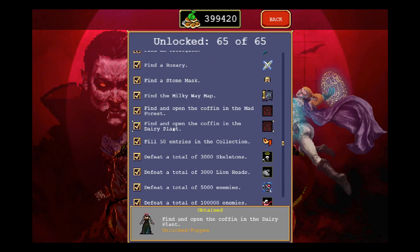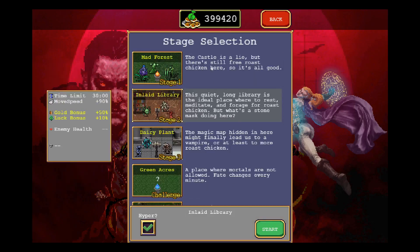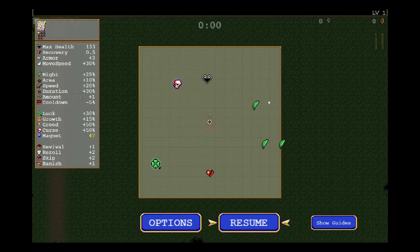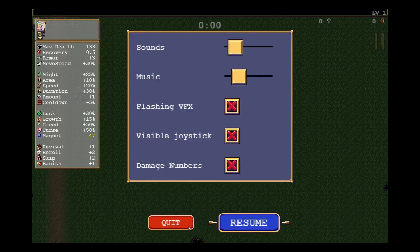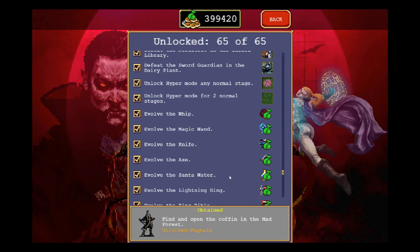Here's how you find the character: you need to find and open the coffin in the Mad Forest. Take any character, go to the Mad Forest, press Escape and you will see a question mark — I believe it's in the top right. As you get close to it, it will spawn enemies that you need to kill, and once all the enemies are dead it will unlock Pugnala.